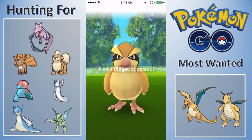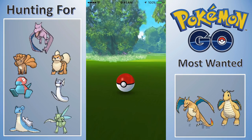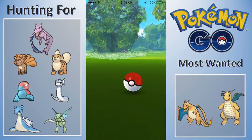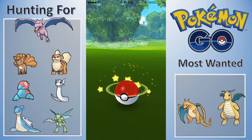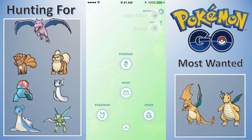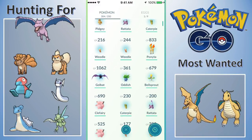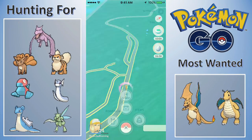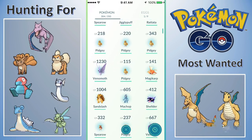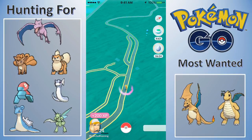Let's catch this Pidgey real quick. I'm super happy with this trip so far — if I can get to a Clefable, that is going to be absolutely huge. This would make this day amazing — I would have gotten Ninetales, Slowbro, and the other new Pokémon: Magneton, Sandslash. I got Slowbro, Ninetales, and Sandslash was the new Pokémon I forgot about.